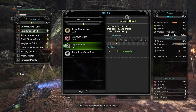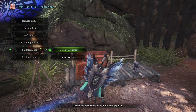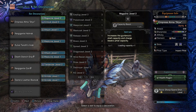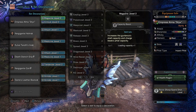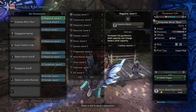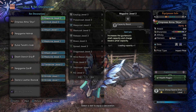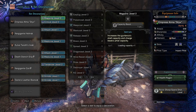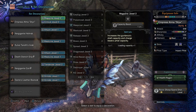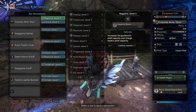Looking at the gems: we have a magazine jewel and a critical jewel on the charge blade; an attack jewel on the Nergigante helm; an attack jewel on the chest piece; a medicine jewel on the arms; an attack jewel and another medicine jewel on the coil; a tenderizer jewel for weakness exploit on the legs; and two grinder jewels on the legs. That's the full decoration setup.